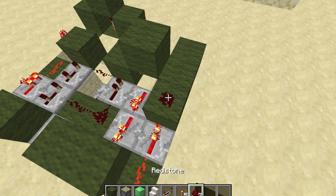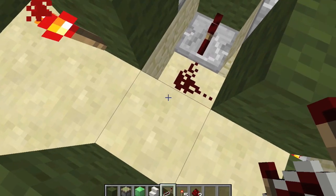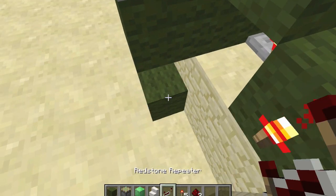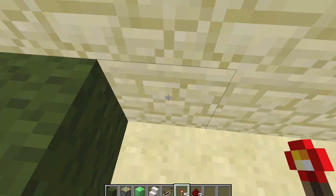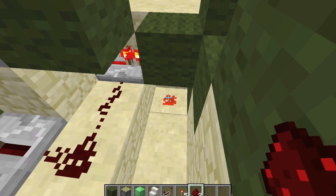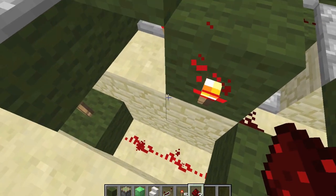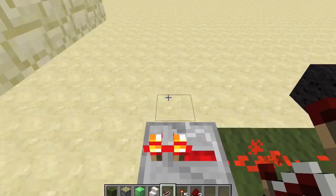Put a block in front of that repeater and a torch on both sides. From there, take two repeaters each on one, a block, and redstone, then another repeater on one. Put three blocks in front of that repeater with the torch in the middle and a block on top of that. From there, put dust on those two and a repeater set to one on top of that. Now going down, there's that torch — put a block there and a torch right there as well.